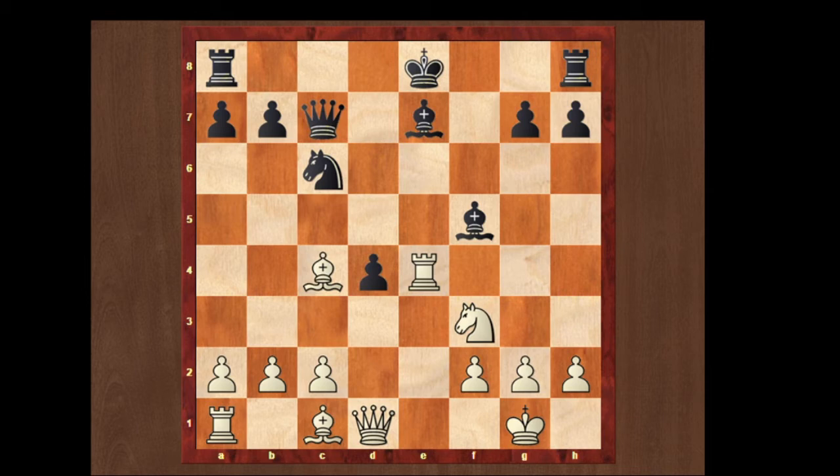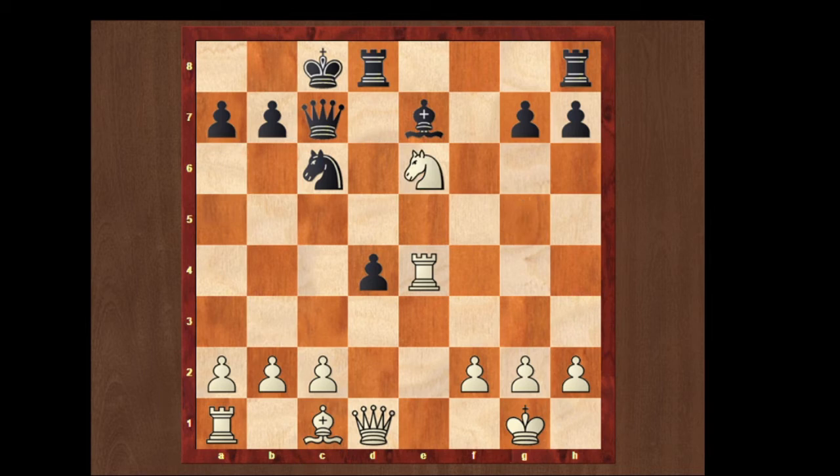Looking on the board, it just looks like black is alright: his bishops are okay and he can castle on either side. But now white has a very good move — knight to g5. Black can castle to protect his king, but he is also going to lose the exchange: bishop e6 check, bishop takes e6, and knight takes e6. He is just gonna lose the exchange.